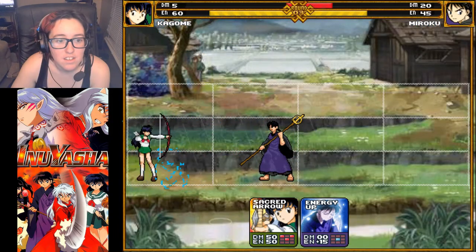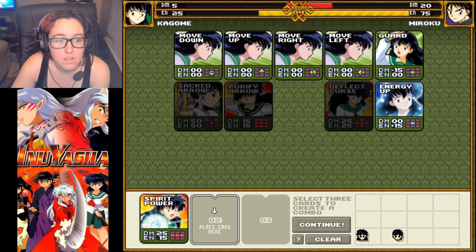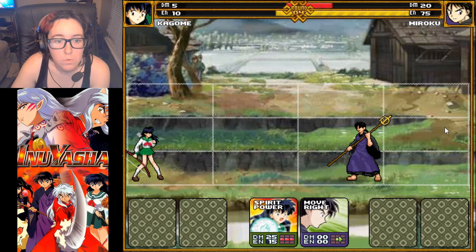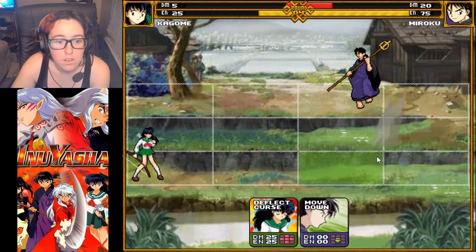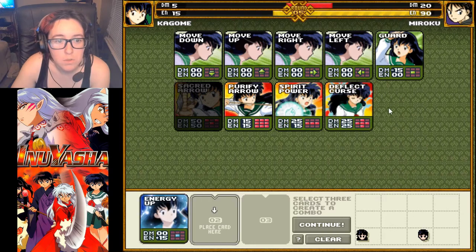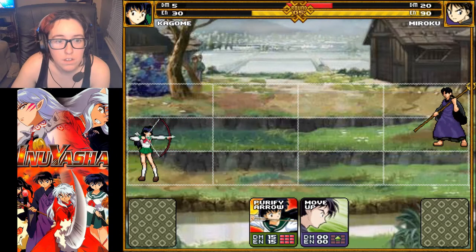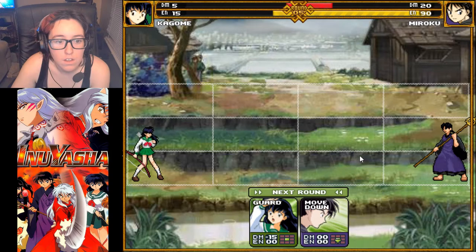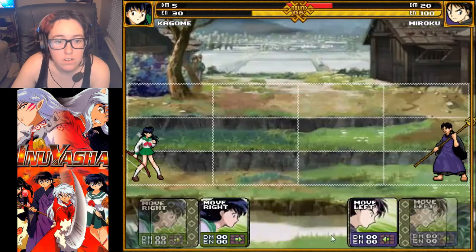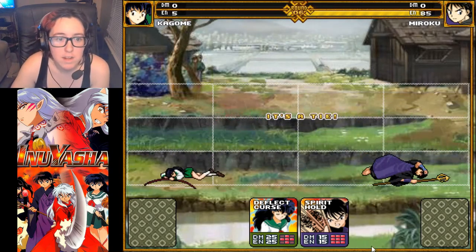Oh shit. I could use this, but he's going to go first. It doesn't matter if I guard — I'm still going to die. Screw it. Well, that's interesting. So I'm going to energy up, Purify Arrow, and Guard. Moving right, Deflect Curse, and Guard. Oh God, I'm going to die. Double knockout. I did mention I was bad at this game, right? It's a tie, and ties do not count as wins.